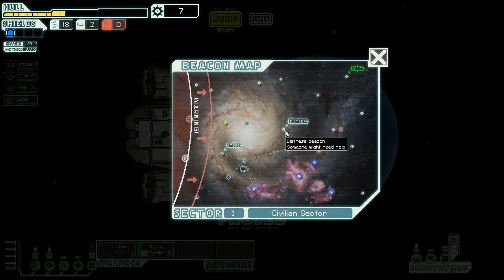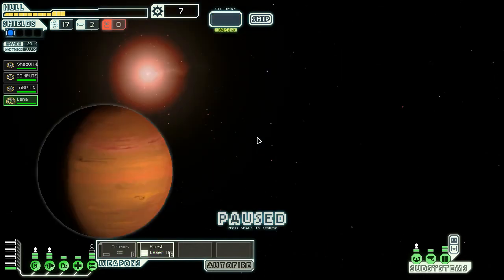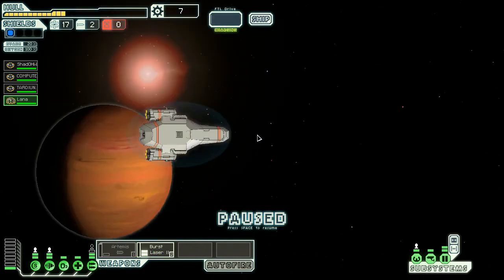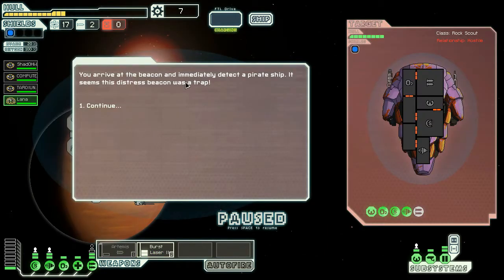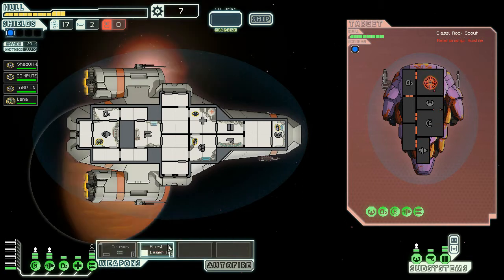There's a distress beacon coming from over there. Being nice citizens of Alpha Complex for a change, and noting the impending wave of rebels, we move as far as possible as quickly as possible. We arrive at the beacon and immediately detect a pirate ship. It seems this distress beacon was a trap set by commies. Darn you and your traps — but we're on to your games. We're taking out your weapon systems now.